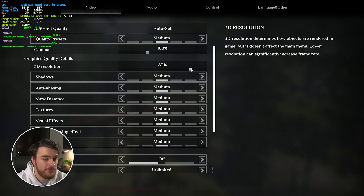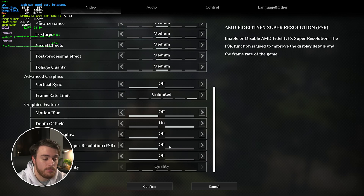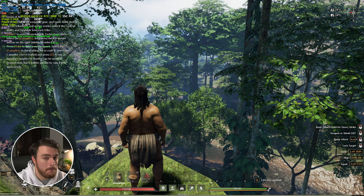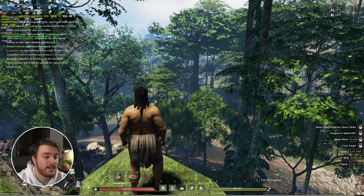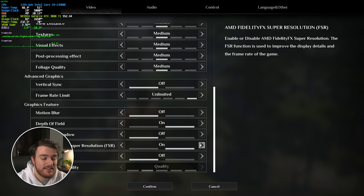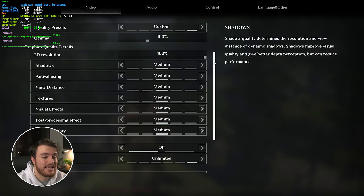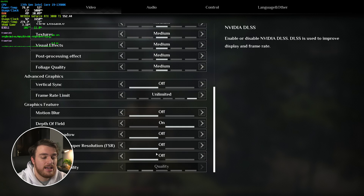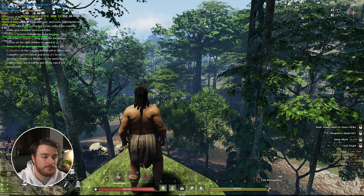3D resolution we've already mentioned with upscaling. However, if this is lowered without any kind of upscaling enabled — so DLSS or FSR — your game will render at a lower resolution, but there isn't any AI magic cranking it back up to your native resolution, so things are going to look really bad. If you need to play with your 3D resolution lowered, make sure you enable either DLSS or FSR depending on your hardware. If you're going to be playing at a native resolution, just make sure your 3D resolution is set to 100% and your upscaling is turned off as well. Having done that, we've moved down to around 110 FPS.